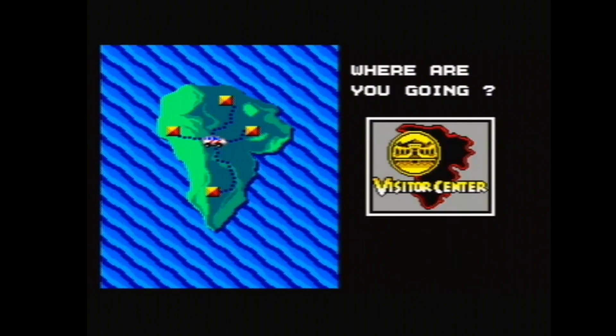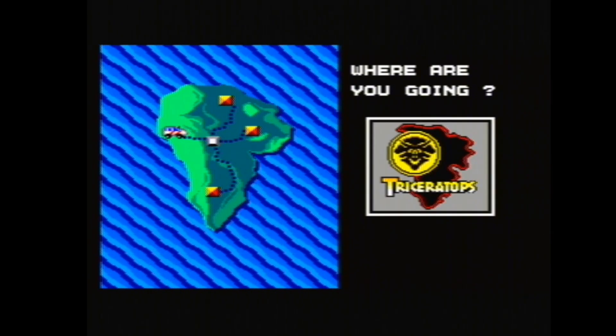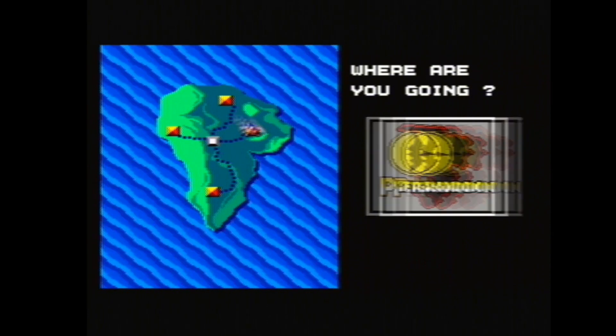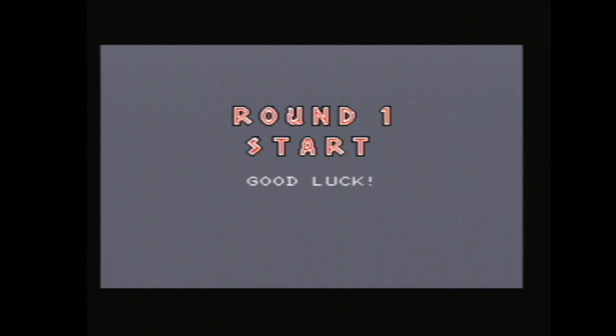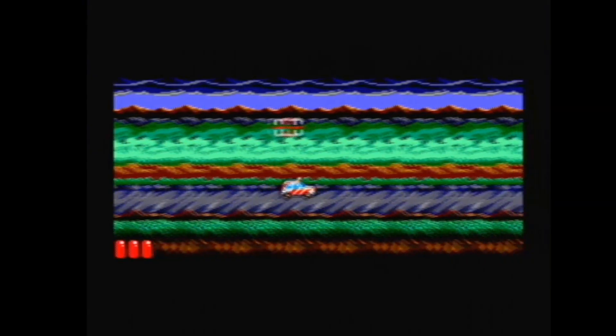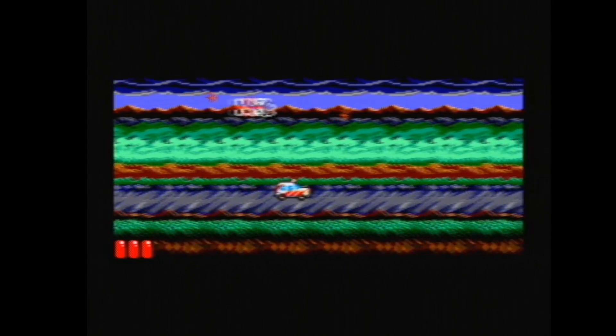I'm just going to start the game. Now it shows you the map and you can choose between the visitor centre and a few other locations. So I'm going to go this way — let's have a look at this one. Round one start. As you can see there's loads of parallax scrolling, multi-layered parallax scrolling going on.